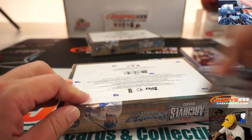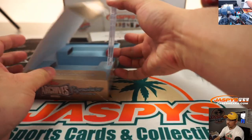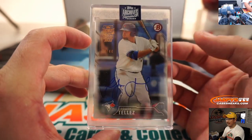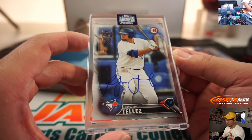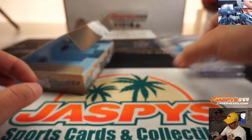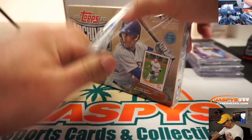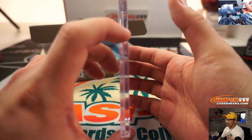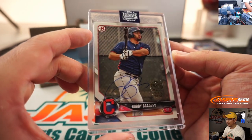A couple more for you, Lawrence. And we got Rowdy Tellez, 24 out of 44 from Bowman. Nice. And your fifth and final one, Lawrence — good luck. Let's see what we got. It's going to be 9 out of 21, Bobby Bradley. Tribe.